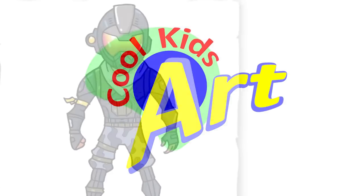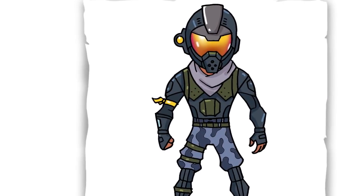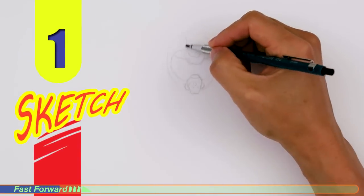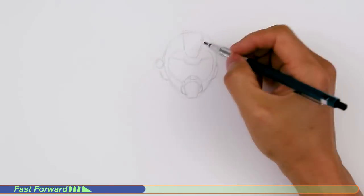Hey, welcome back to Cool Kids Art! Let's draw another awesome character from Fortnite — this time it's going to be the Rogue Agent. Let's get started with a quick sketch and then I will show you line by line how you can draw this.